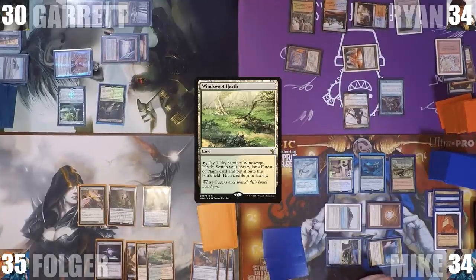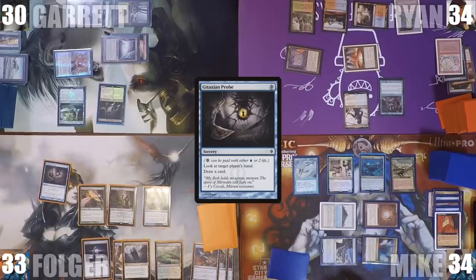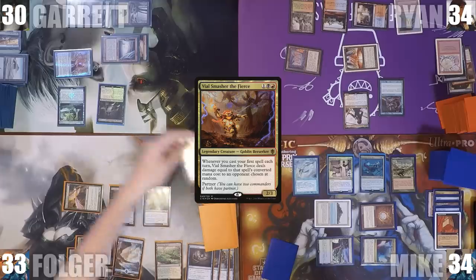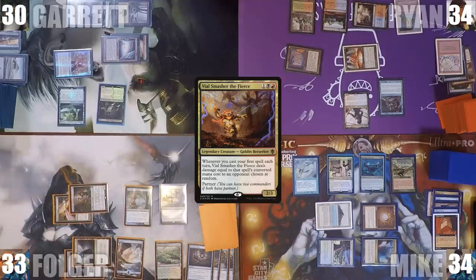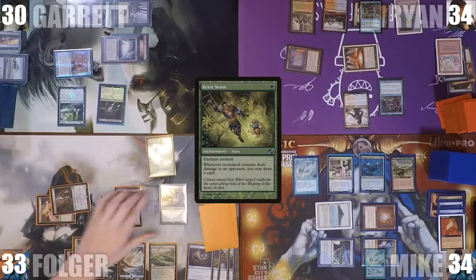Folger plays a Windswept Heath, pays 2 life and casts a Cabal Probe targeting Mike, paying the Rhystic tax, looks at Mike's hand, and draws a card. He casts his commander Vile Smasher the Fierce, then taps Deathrite Shaman exiling Windswept Heath from Mike's graveyard to cast Keen Sense onto Vile Smasher. He passes.